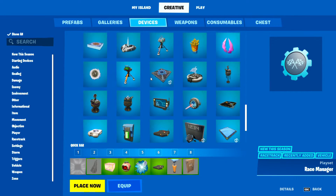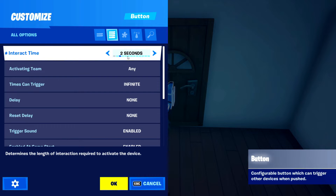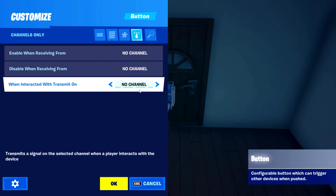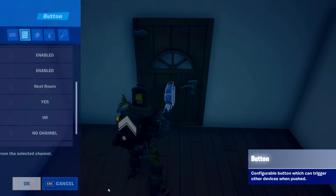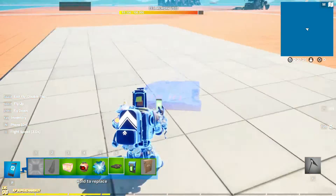I'm going to grab a button and show you how to do it with that as well. Put the button at the door — give it maybe a couple seconds of delay time — and set it so that when interacted with, it transmits on channel one. We'll call it 'extra room' and make the radius a little bigger so we can actually select it.